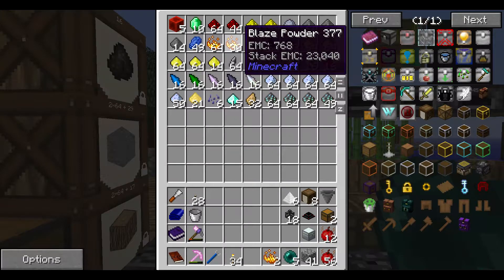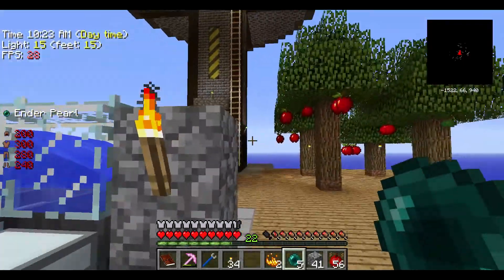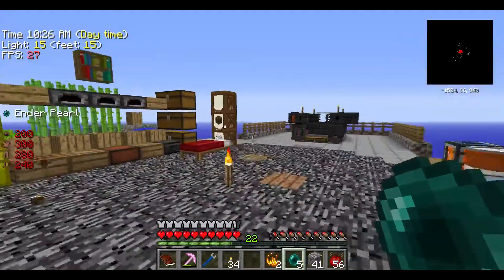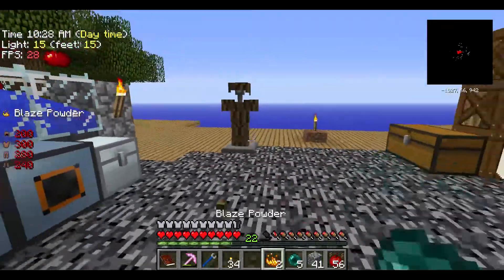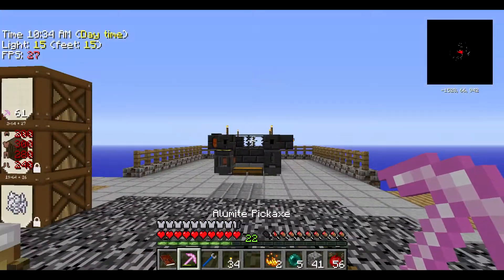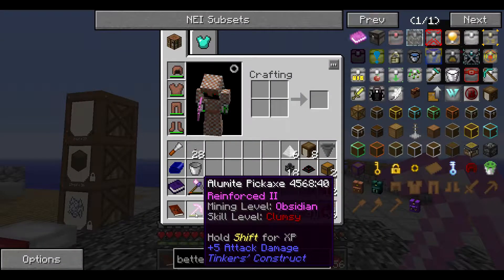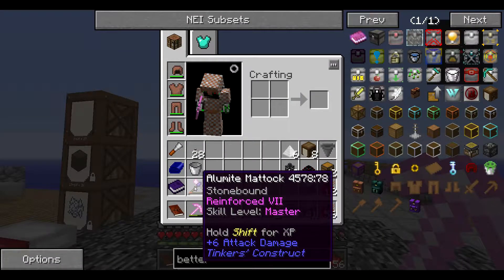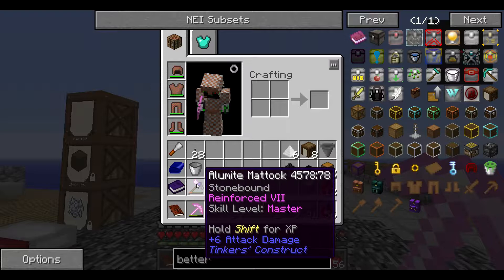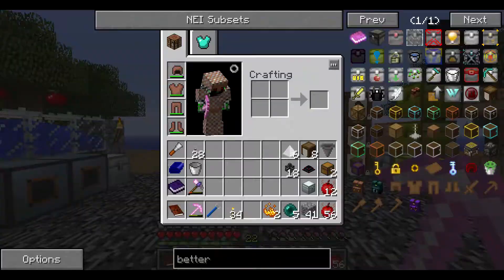So we need two pieces of blaze powder, because I want two vacuum hoppers — one for this system, and one for that system. But before we do that, I want to show you guys what I've done in the questing book. You guys will notice I have an alumite pickaxe, and I have an alumite mattock. Only the axe head is alumite on that one — I just kind of upgraded the tool head.